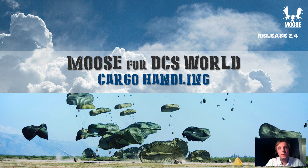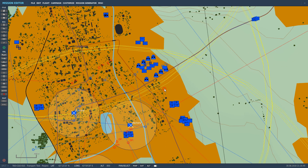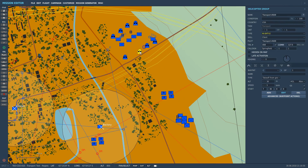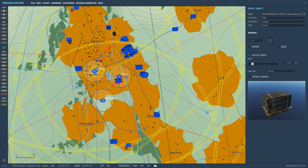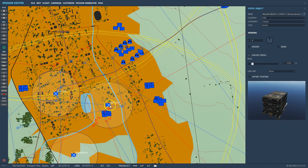Let me give you a short demonstration of what this cargo is about. I just opened a small demonstration mission that I created to illustrate the cargo handling functionality. In this demonstration mission I have a couple of carriers here, which are just helicopters which you can join and fly around. The idea is to transport a couple of cargo elements spread out over the simulation environment towards these three deploy zones. Each of these deploy zones belongs to a specific tasking where you have to transport a selection of cargoes towards one of these zones. Let me jump in one of the helicopters and demonstrate how this is working.